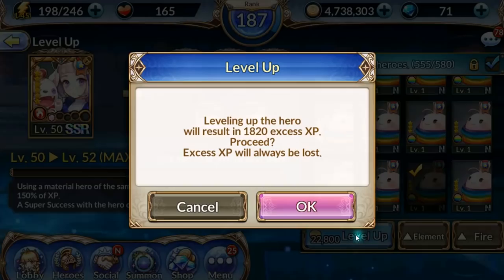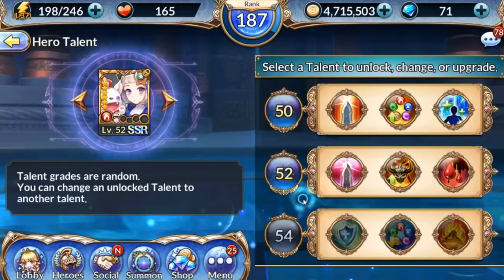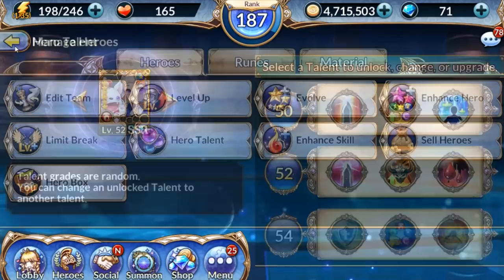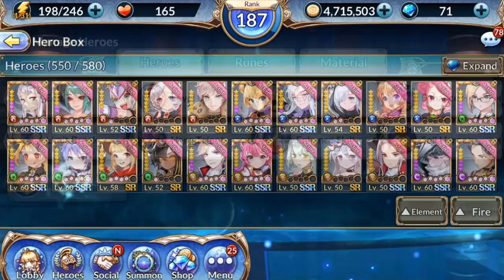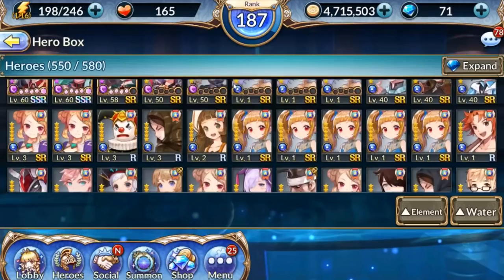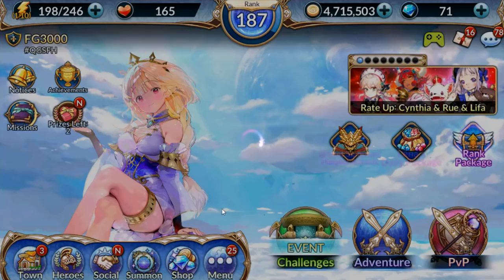So that's going to do it for the Cynthia section. Let me confirm something — thinking about who's a water threat in PvP, it's Esna. Other than that she should be pretty safe, so I'm not really going to worry too much about getting her elemental defense up because it's just really Esna. That's the only person you really have to look out for.